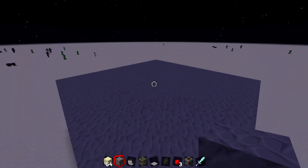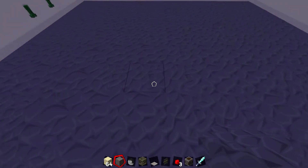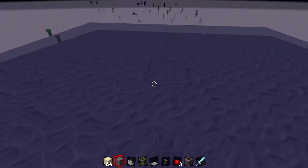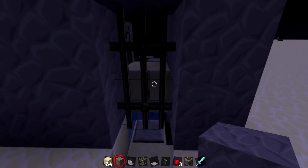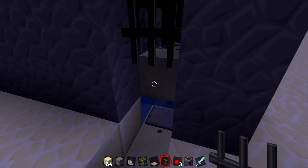Here's the most efficient 1.16 friendly skeleton farm. We've got a skeleton spawner closed in to simulate being in caves so it'll be dark enough, and a water stream that'll bring them to this pressure plate. I'm about to break the block so they can step on the pressure plate.